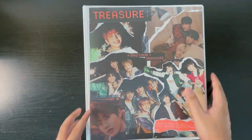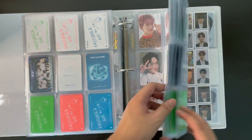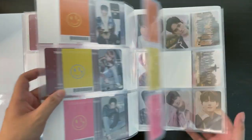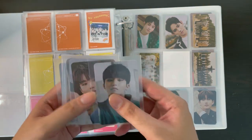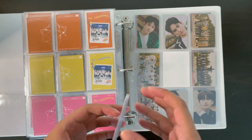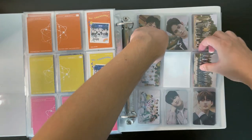This is our last binder — I actually have some things to put away for Treasure. I did complete my OT12 album PC collection — I'll link it in the card above if you didn't see. So we go to the welcoming collection part. I did decide to collect all of their welcoming collection pre-order benefits. For now, I have Jungwoo, Jaehyuk, Yoshi, and Yeram, and I have Hyunsuk on the way. I did join a group order for Asahi and Doyoung, so I'm just missing three more members. I am going to be rearranging this part.